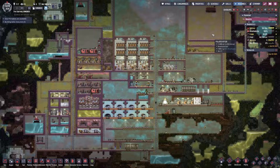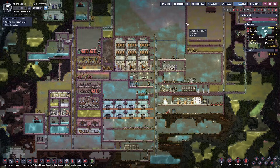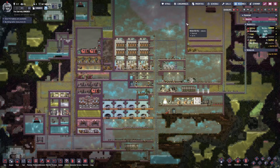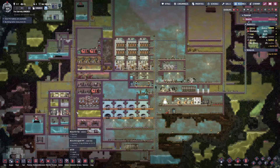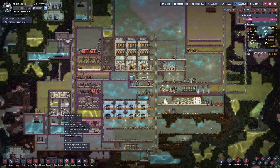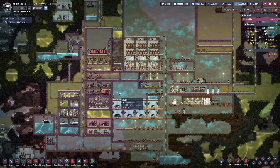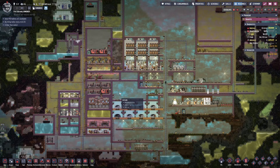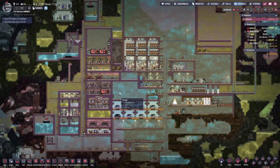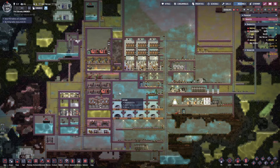So there you have it — water sustainability 101 in Oxygen Not Included. To recap: find all your water sources such as ice, polluted water around the map, natural gas generators, petroleum generators, carbon skimmers, and geysers near your base. Take the water, cool it, and if you have something compact like this, you can filter and cool all those water sources simultaneously in one area. If you made it this far, thank you so much for watching — please leave a comment, a rating on the video, and I look forward to your feedback. I'm Ethan, and I'll talk to you guys later.